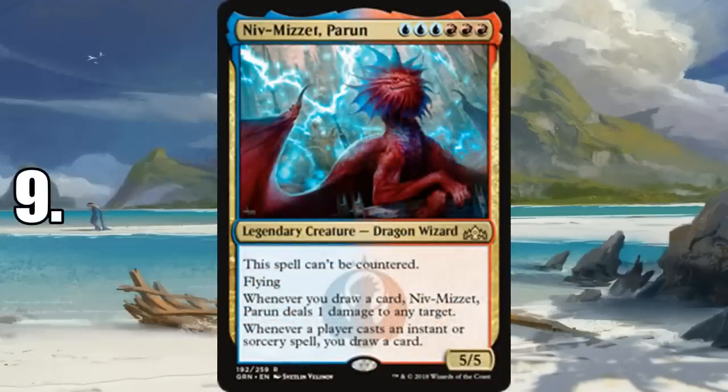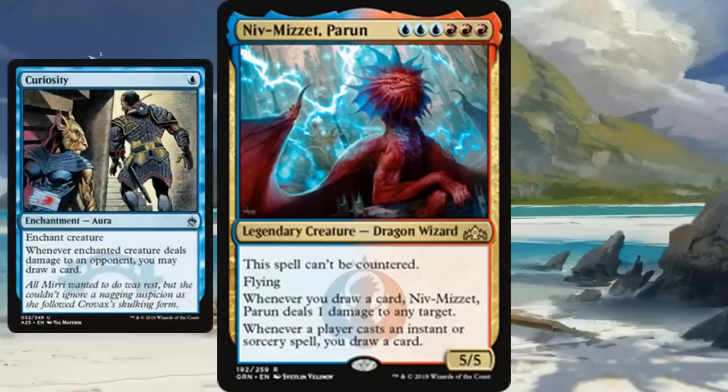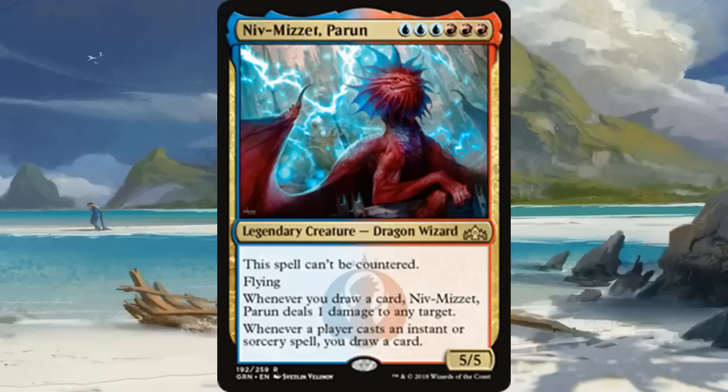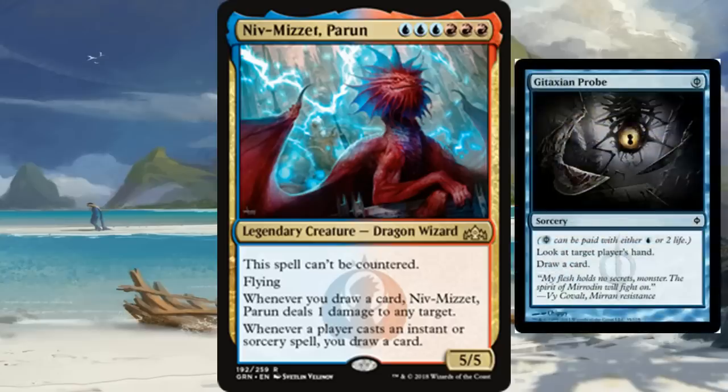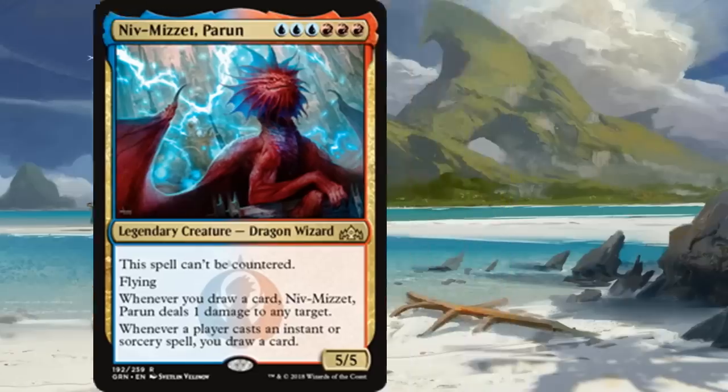Number 9 is Niv-Mizzet, Parun — maybe not the most creative because it takes what Niv-Mizzet did before and puts him on steroids. He's a bit harder to cast and more mana-specific, but he's objectively better in every way. Every time any player casts an instant or sorcery you draw a card, which is insane card advantage. You can combo with Curiosity or Ophidian Eye, but even without that, drawing cards off counterspells, cantrips, and getting two cards off a Gitaxian Probe for zero mana really fills your hand with answers.